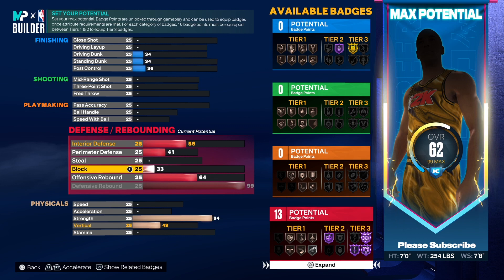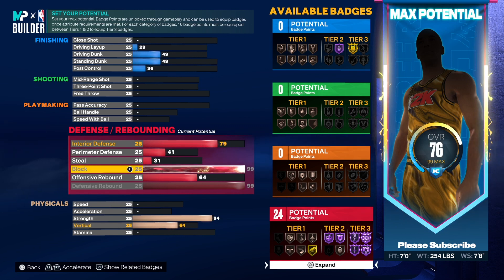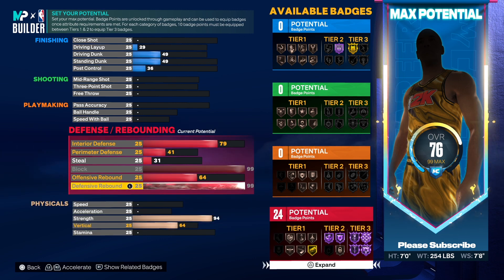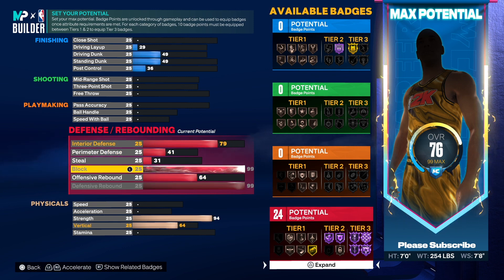This right here is about to put the icing on the cake — 99 block for Hall of Fame Anchor. You just separated yourself from the rest of the poppers: Hall of Fame Brick Wall, Hall of Fame Anchor, and Hall of Fame Rebound Chaser. You are good.